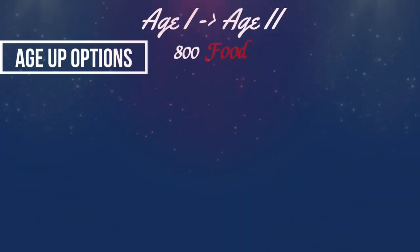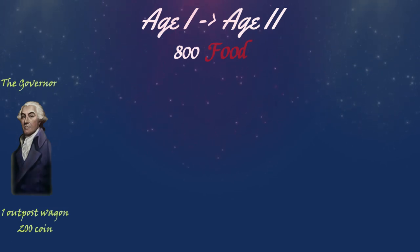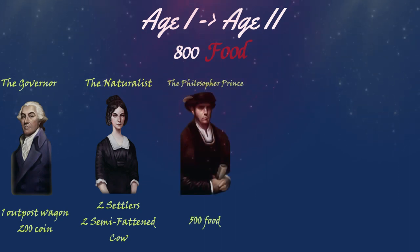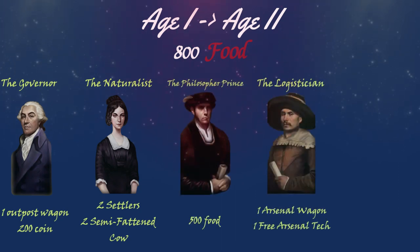There is the mighty battleship which can only be sent through the home city shipment, has a really high attack speed with high HP, and is a really solid battleship. As for the age-up options from age 1 to age 2, there are the options of one outpost wagon and 200 coin, two settlers and two semi-fattened cows, 500 food, and for 900 food — which is 100 extra food cost — you will be able to get one arsenal wagon and one free arsenal tech, so the first arsenal tech you choose from the arsenal will be completely free regardless of the resources.